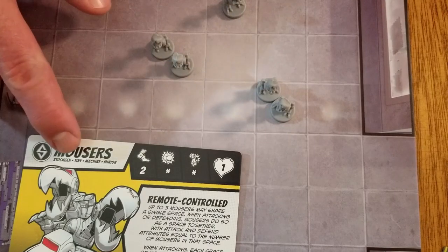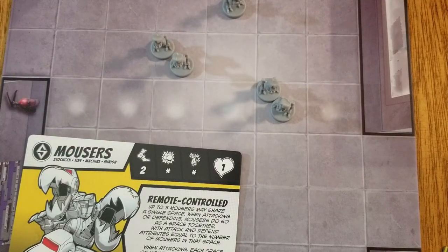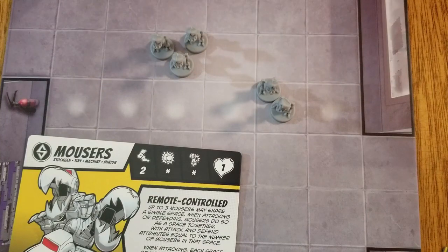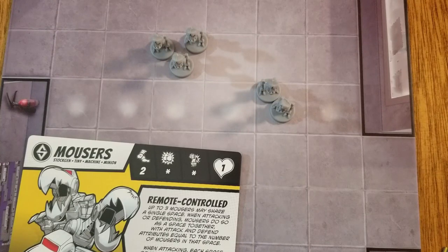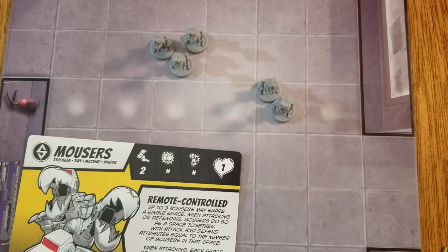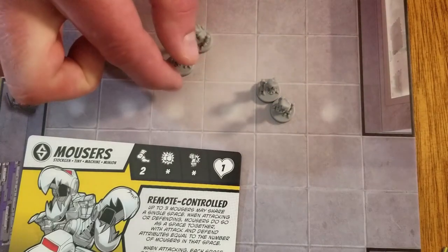There are also tiny figures such as Baxter Stockman's mousers. Tiny figures cannot perform terrain moves. They have space sharing — up to three tiny figures of the same minion type may share a space. When grouped, they attack and defend as a group. For awakening and breakaway, multiple tiny figures in one space are considered just one unit. Tiny figures may split up and do not have to move as a group.